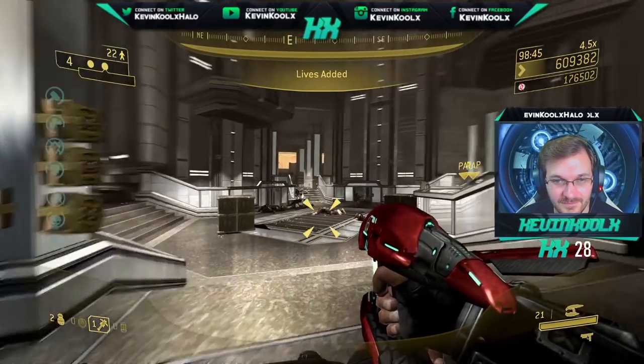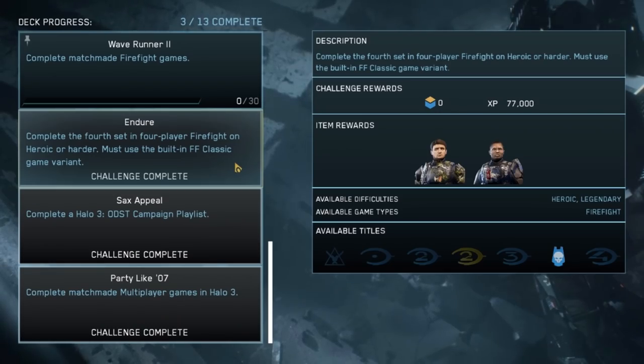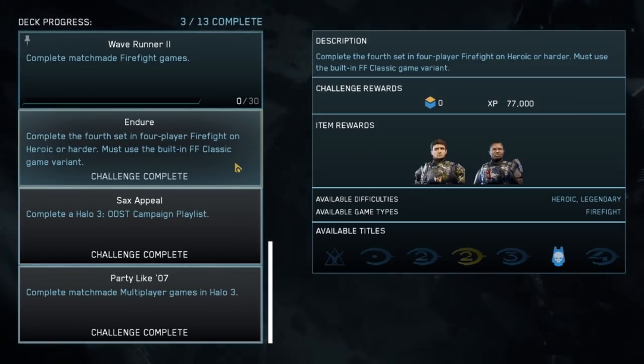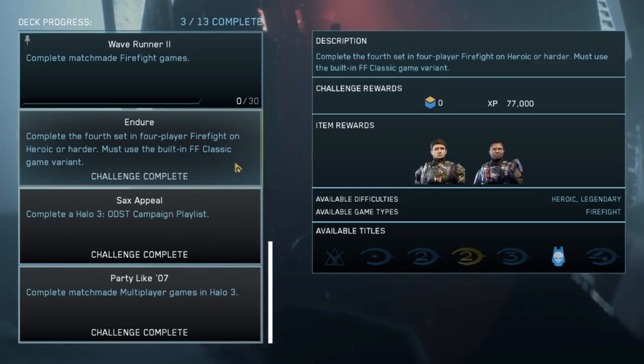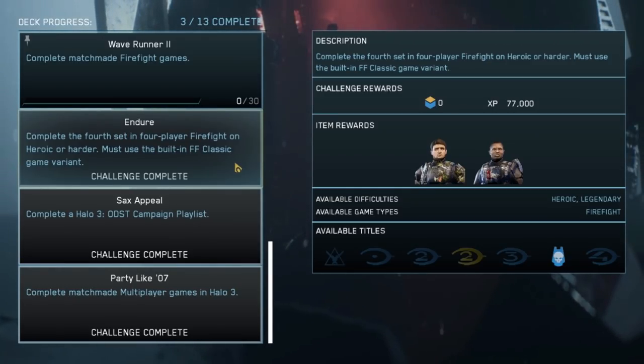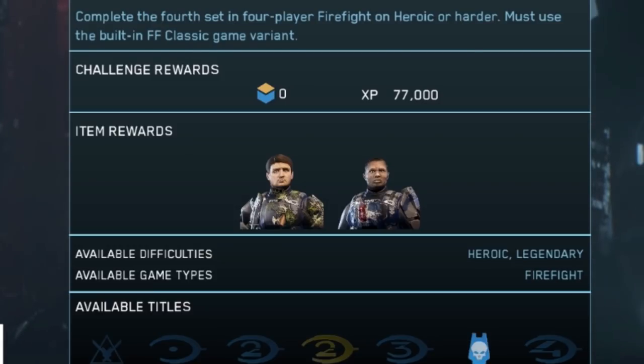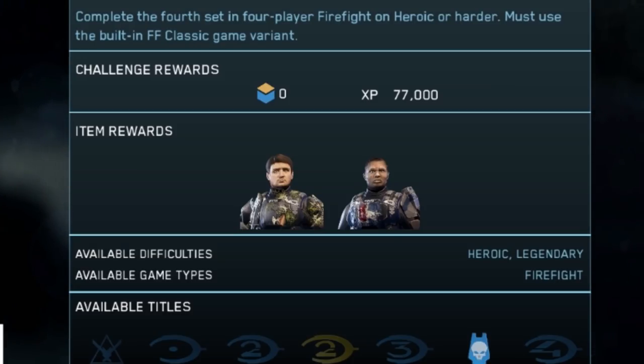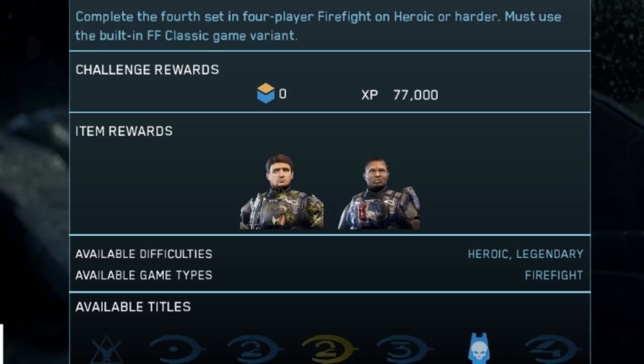The Endure Challenge requires you to complete the fourth set in four-player Firefight on Heroic or harder, and you must use the built-in Firefight Classic game variant. The rewards are Blood Splatter Buck, the chest-wounded version of Romeo, and 77,000 XP — though surprisingly no seasonal points.